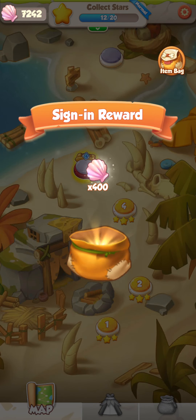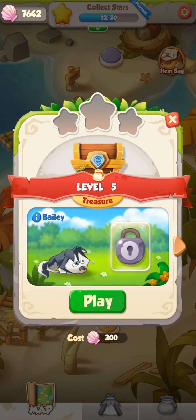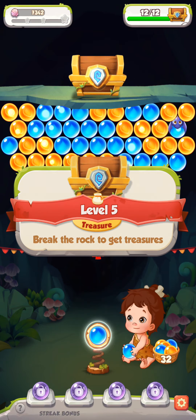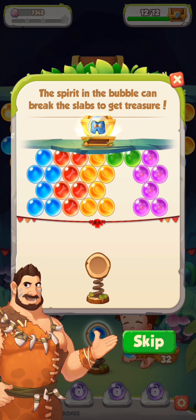Okay, what did we get? I think that's kind of like your energy in this game. What are those shells? Beat the rock to get treasures. The spirit in the bubble can break the slabs to get treasure.